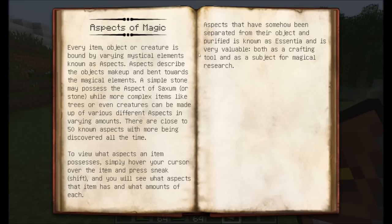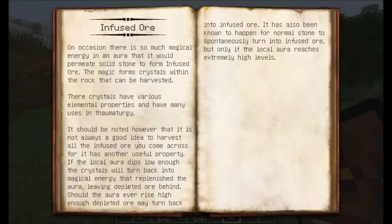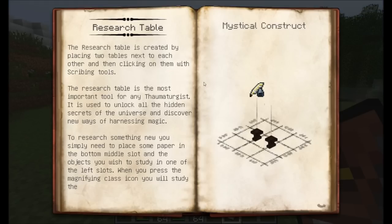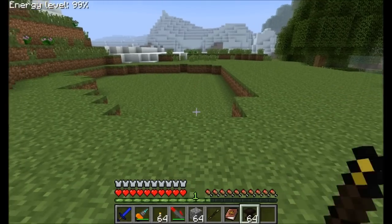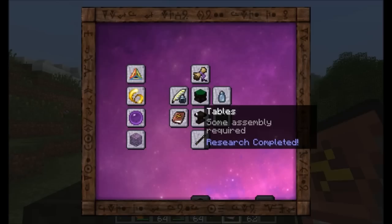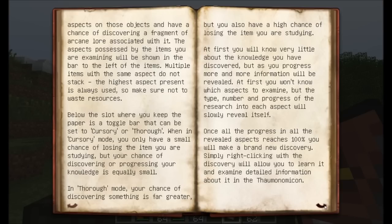You can flip through your book and read some details about magic, aspects, the aura that's around you, and the flux and what that's all about. The next thing we're probably going to want to craft is the research table. First we'll need to get some basic tables — the recipe is just a regular old workbench with some oak wood planks or any kind of wood planks and some slabs. I've got myself a couple of tables here and I'm going to place two of them in the world. As you can see in the Thaumonomicon, the research table is just two tables placed next to each other, plus some scribing tools. There's more details about how to use the research table in the book here.